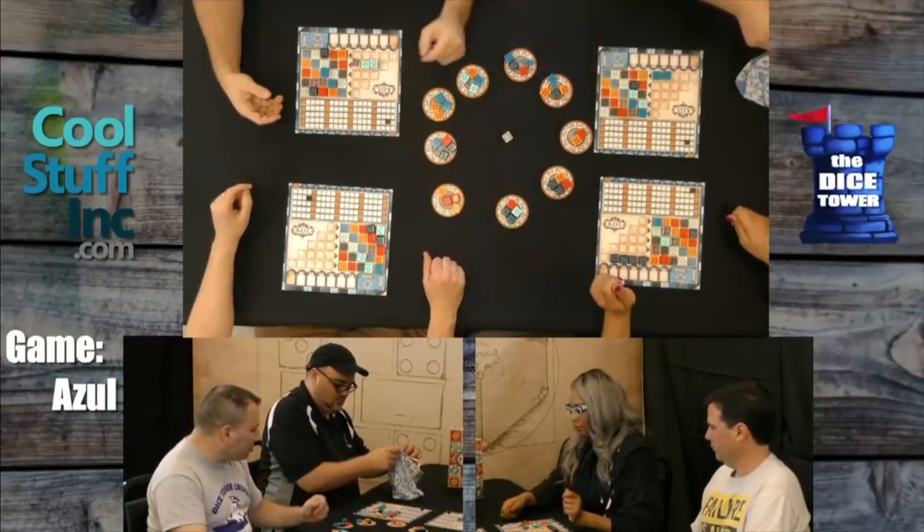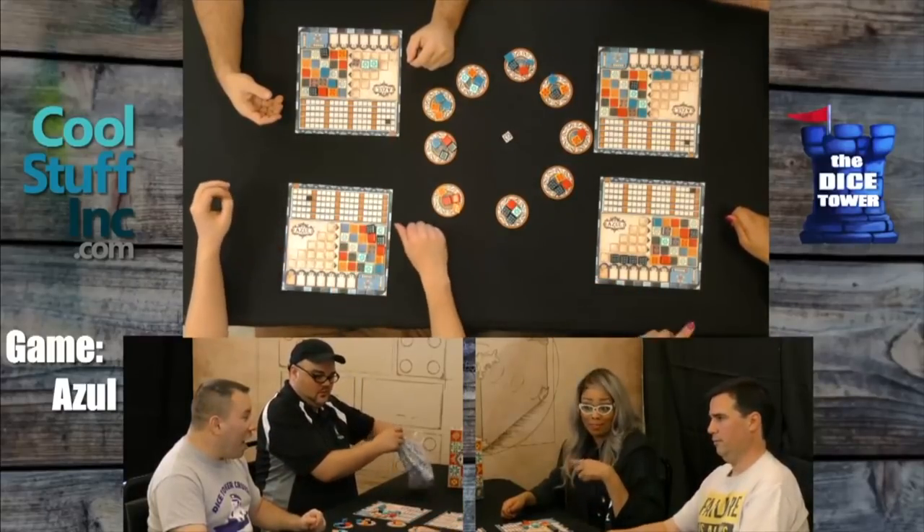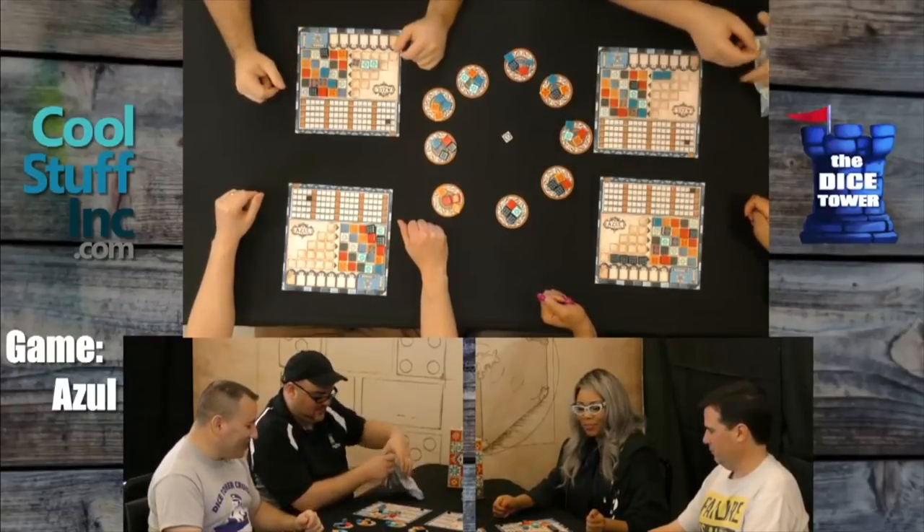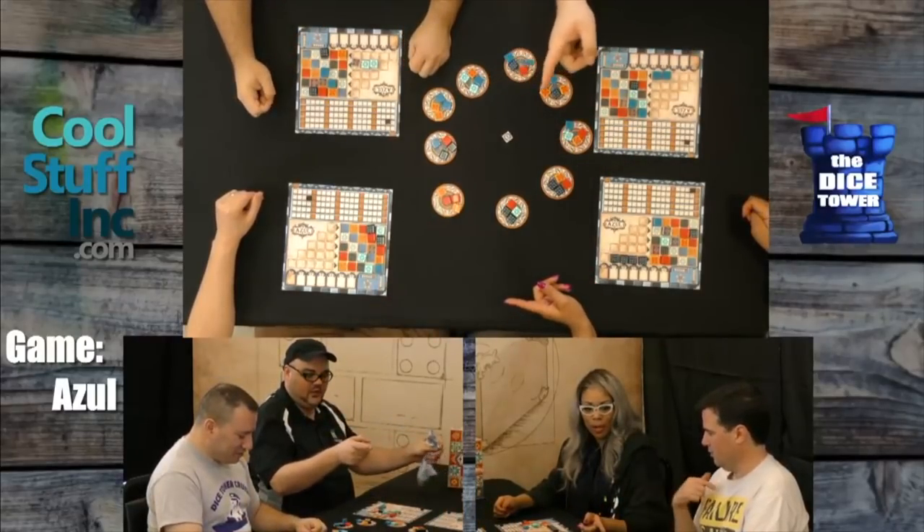Who's in the lead right now? Graham. You and I are tied. So far. I'm going to do a sneaky move and sneak from the middle. Oh really? Oh no. It didn't work out quite like how I was hoping.